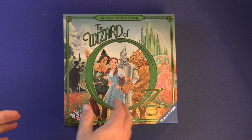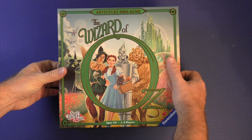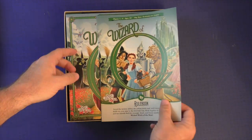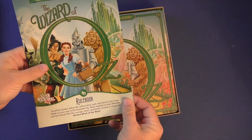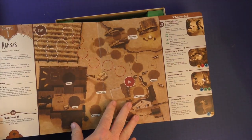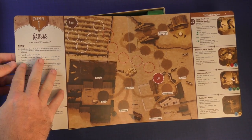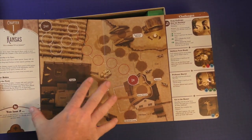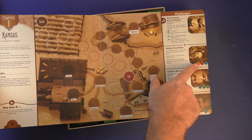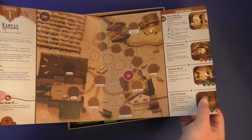Here is the Wizard of Oz adventure book game. As you open it up, it's a very striking cover. You get a rule book and an adventure book. The rule book we'll look at in a few minutes. I'm going to show you the first page of the adventure book — you'll see it has a spot that tells you the conditions, the setup, what you're doing, the board you'll be playing on, and the challenges you have to overcome. The cards you play are down here. Everything is very simple to do.